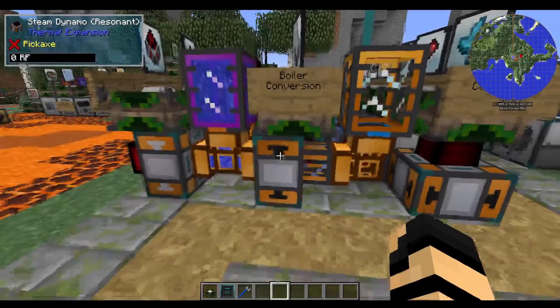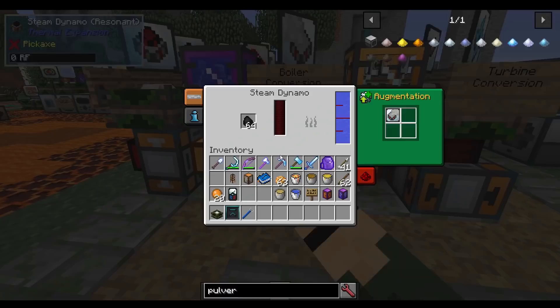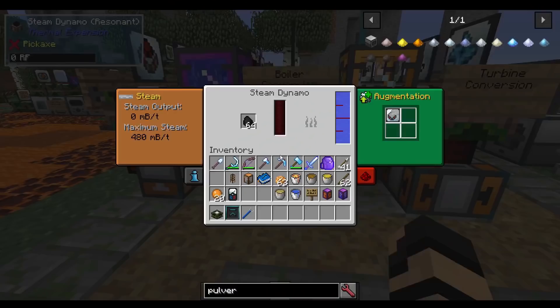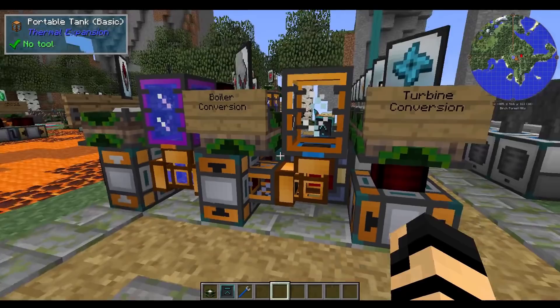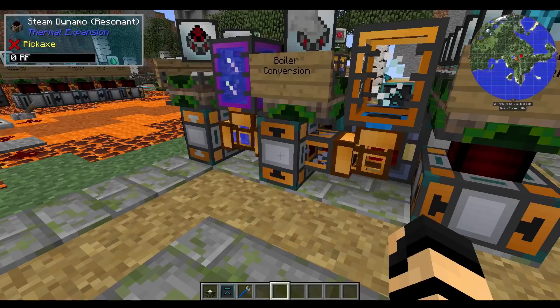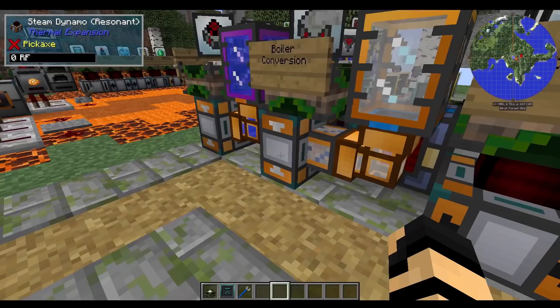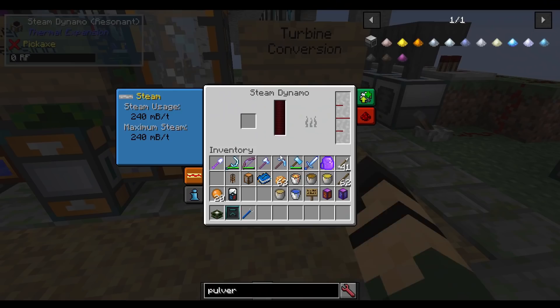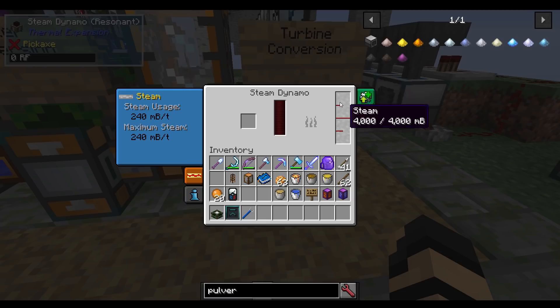A boiler conversion: if you take a steam dynamo and insert a boiler conversion, it will turn it into a steam-producing dynamo instead of producing power. Over here it says 400 millibuckets of steam per tick. If you were to take this out, it would turn back into a normal steam dynamo. I want it to produce steam, so let's turn this on. It's hooked up to a tank and it has been producing steam. It will start burning the coal in here as well.